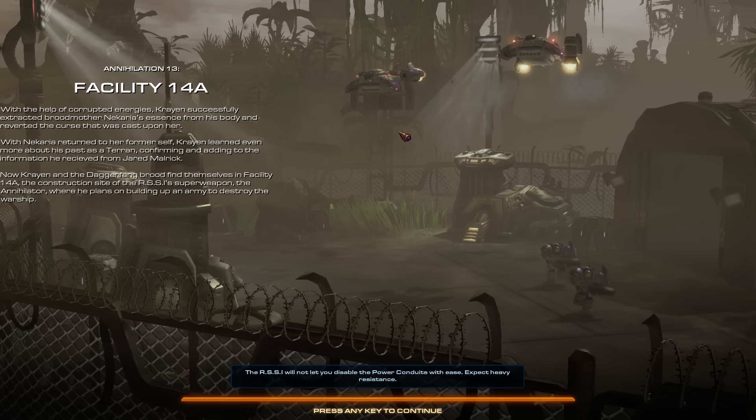Now Crane and the Daggerfane Brood find themselves in Facility 14A, the construction site of the RSSI's superweapon, the Annihilator, where he plans on building up an army to destroy the warship. It looks like we're going to be playing as Gannis Crane, trying to destroy Malrick's Annihilator. Let's get started.